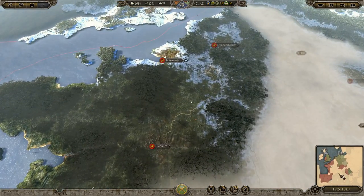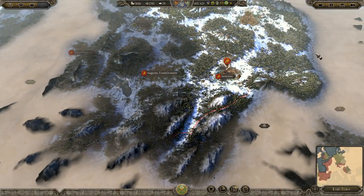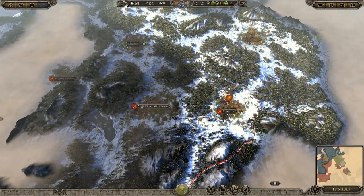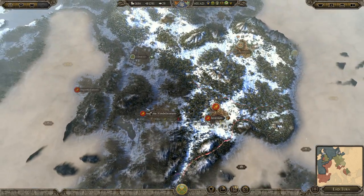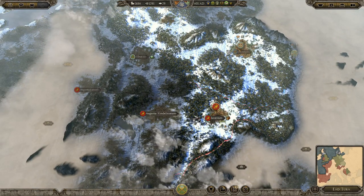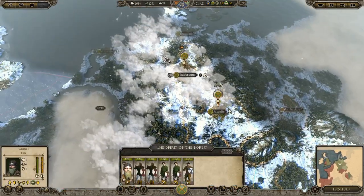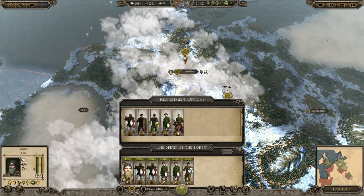I'd like to take all of Gaul possibly and maybe go for Italy if I get the chance. The Romans are making a resurgence over here - as I showed in the last episode, they did take these two regions back from the Makamand. So we may need to worry about our southern border, which is why I'm building up a few armies over here just in case.